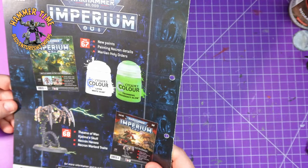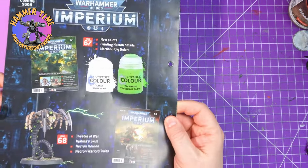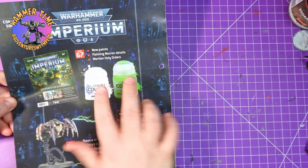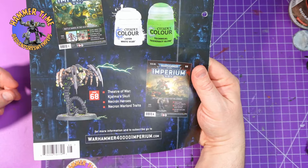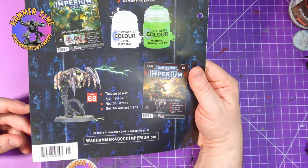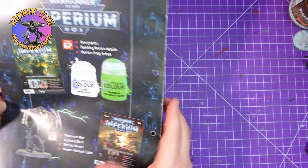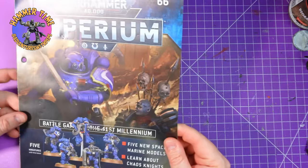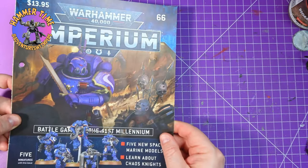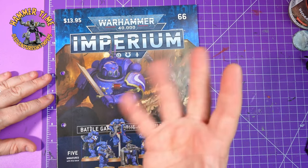So in the next one we are getting two pots of paint: Whitescar and Tesseract. I've been using these already, so I've got nothing to show there — so I'm going to paint the suppressor space marine for you instead. And after that we are on to, I believe, the very last Wraith of the series. I can't believe it — we're on 67 next. There's only 90 issues in total, so we have broken the back of this. It's 23 issues to go. Anyway, I hope you enjoyed, and I'll catch you in the next video very soon. Bye-bye.